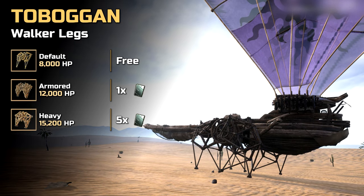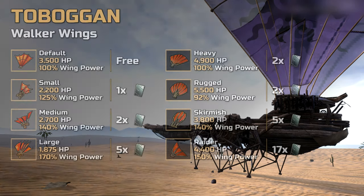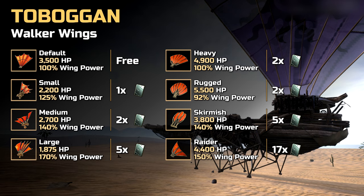In addition to the default legs, the toboggan can be upgraded with armored and heavy legs. Furthermore, there are 7 different options when it comes to upgrades for the toboggan's wings.